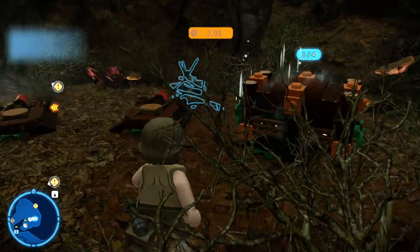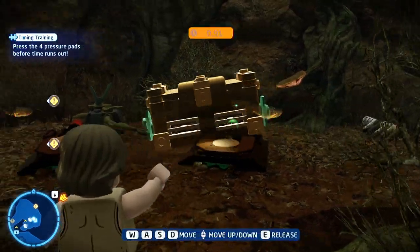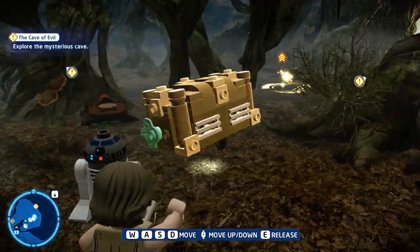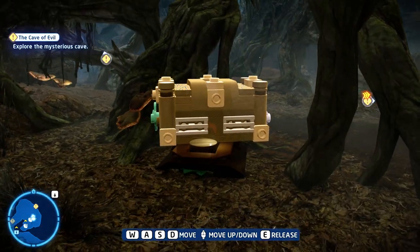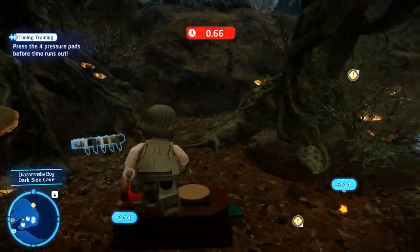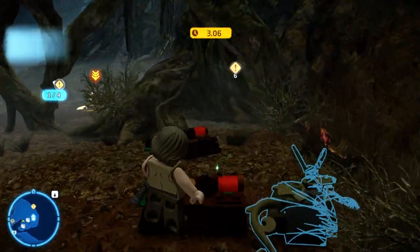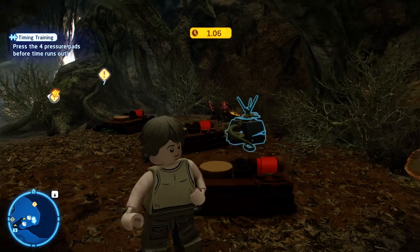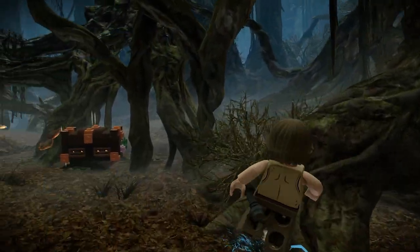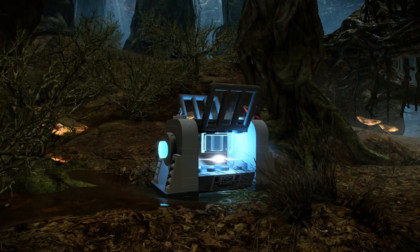The second kyber brick is located to the right of the dark side cave. It's a very simple puzzle — there are four buttons you've got to push as fast as you possibly can. You're going to cheat it by using the force to drop a chest on the far button, then run over the three other buttons really fast. Once the buttons are done, the chest opens up and you get your kyber brick.